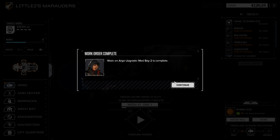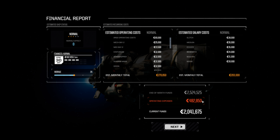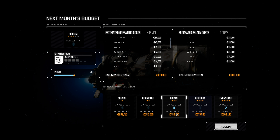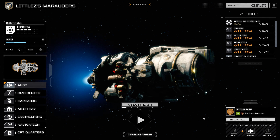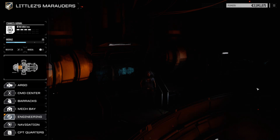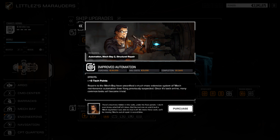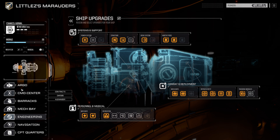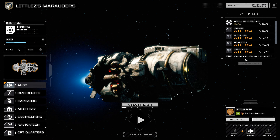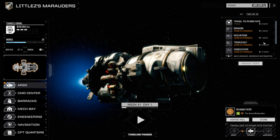Those upgrades are awesome. Financial report — 482. Normal morale. Let's go back to ship upgrades. Now we can do repair and refit — 20 days for that. It'll take a bit, but we'll get it done. I need more tech points. Look at all these mechs I need to keep in line.